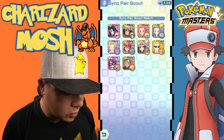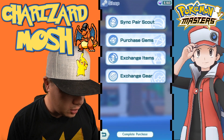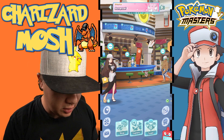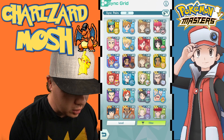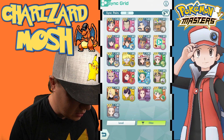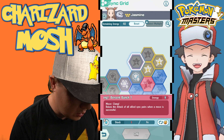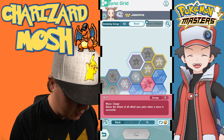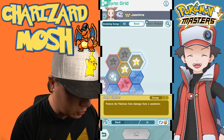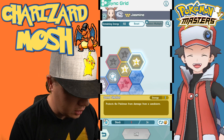That was a crazy pull, very very cool. Okay, what we need to do right now — I was not expecting to pull her that quickly to three out of five. So we're gonna go to the sync grid. Let's go down here to Jasmine and Steelix. Now that we've got three out of five, we need to look at what sync orbs to spend.